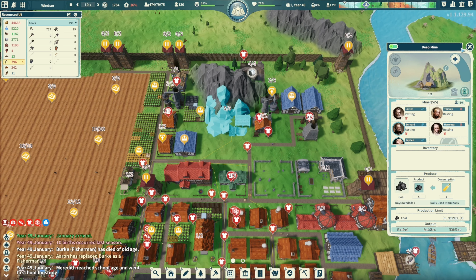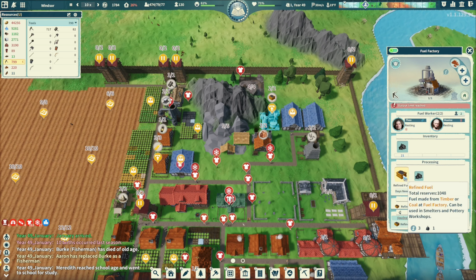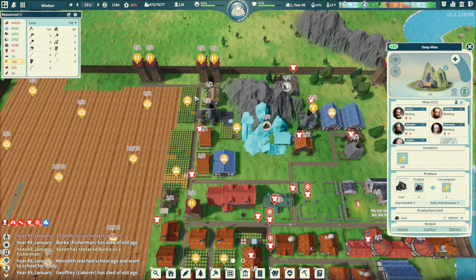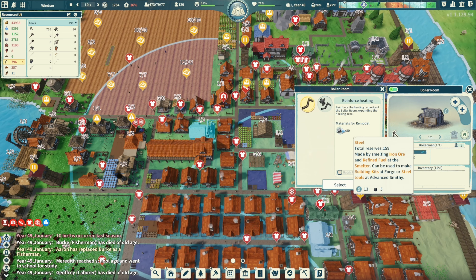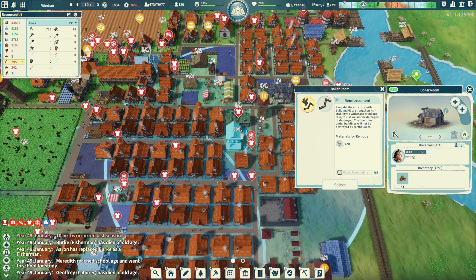Let's focus on coal — we have a thousand refined fuel, that's fine. I don't really need iron ore right now, I've got 3,000 of it. Let's focus on some coal and see if we can get some of these boiler rooms filled up. Let's get these reinforced as well.